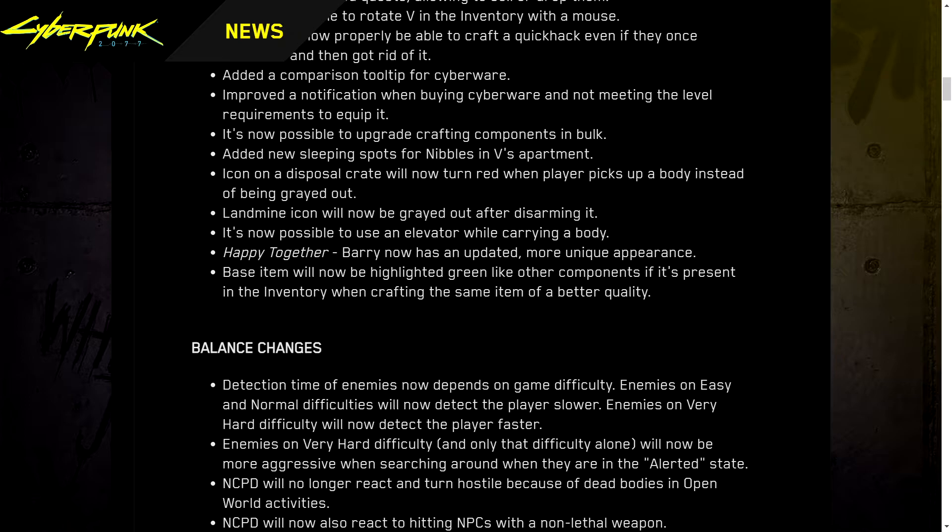Added new sleeping spots for Nibbles in V's apartment. The icon on a disposal crate will now turn red when the player picks up a body instead of being grayed out. Landmine icons will now be grayed out after disarming. It's now possible to use an elevator while carrying a body. Happy Together's Barry now has an updated, more unique appearance. Base items will now be highlighted green like other components if present in inventory when crafting the same item at better quality.